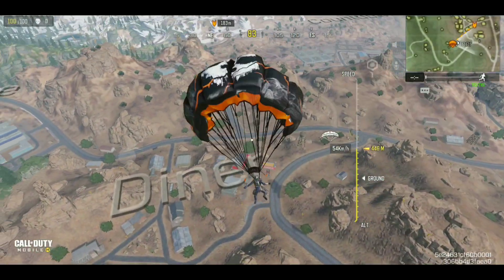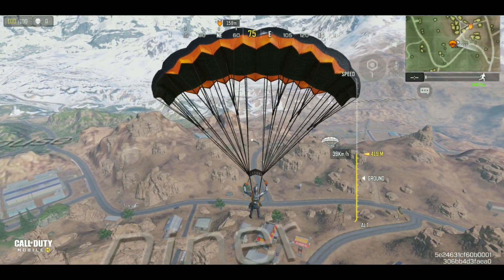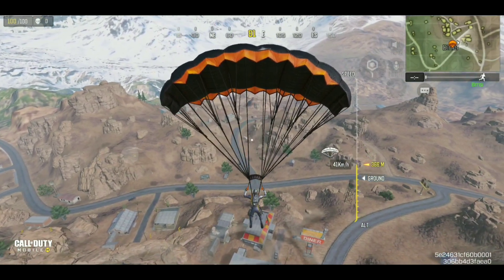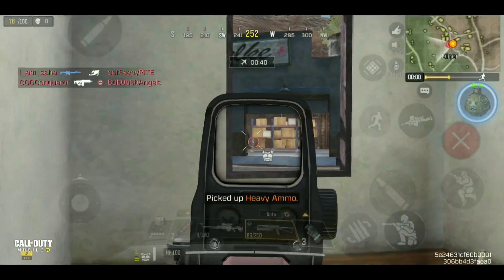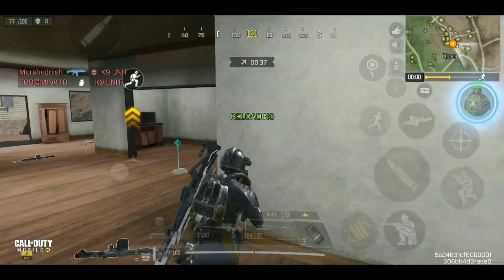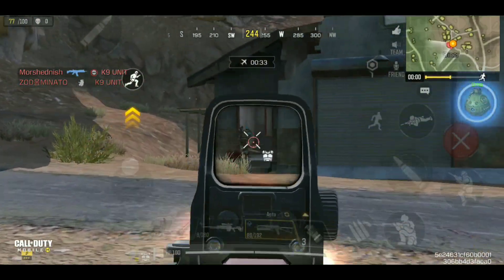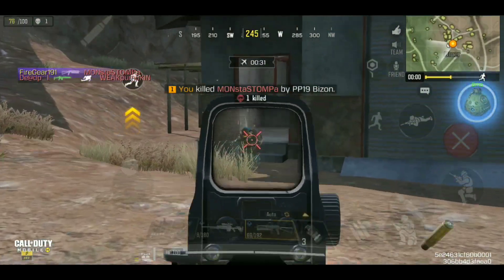Here we are landing in Diner at the start, hoping for some early kills. We've spotted the first guy with the PP Bison — let's take him down. His health must be low, let's start rushing on him. There he is, and down! First one sent to the gulag.